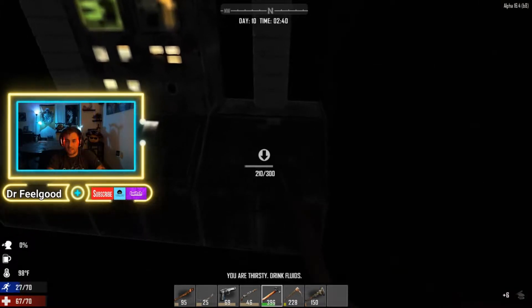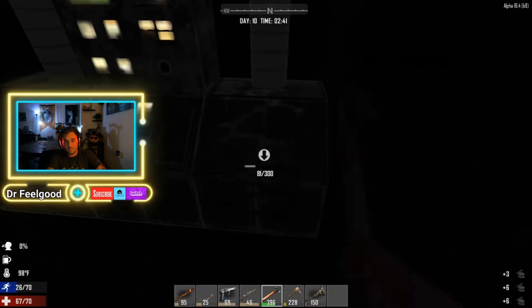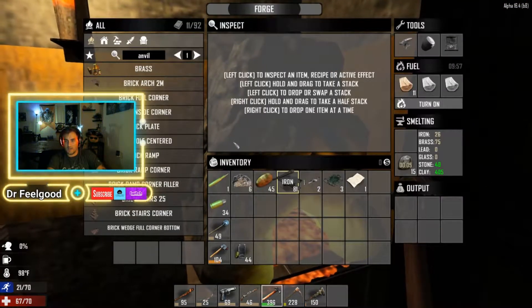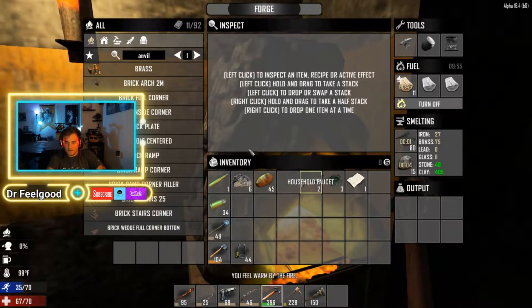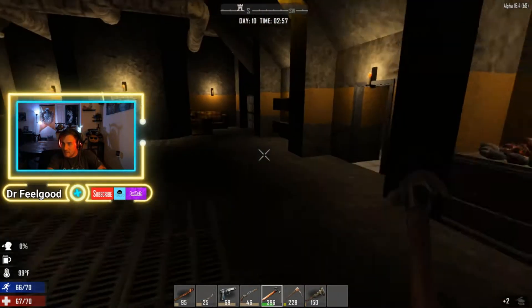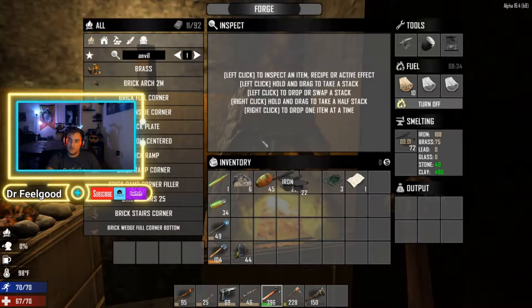This is all iron — fuck yeah, it is. Put all our iron into here. Break that down. More iron. Iron 36, and we have 900 and something. 200 iron — that's enough. That should be 200 iron right there. So once that's done, we will have enough to make an anvil.